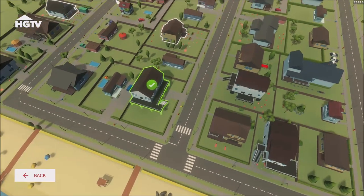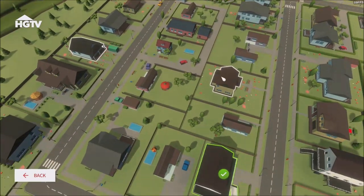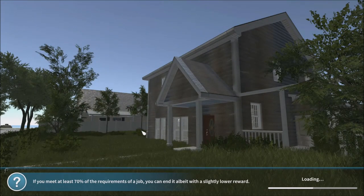Now we got this one done. So you basically unlock the houses from it. You got these two different houses here. I don't know which one I want to go for. What about this one? 100-year-old memories. This house is over 100 years old. Ubiquitous wood gives it a unique appeal. It would be great for Trevor and Lily and their kids — a family of sailors. The family fell in love with the house at first sight. Now it's not cheap, so the budget for its renovation is limited. It should be enough though — good luck. They've got only 3,000 of budget.